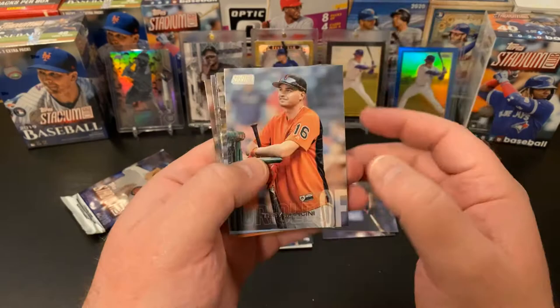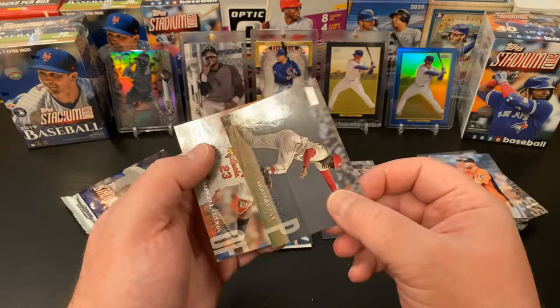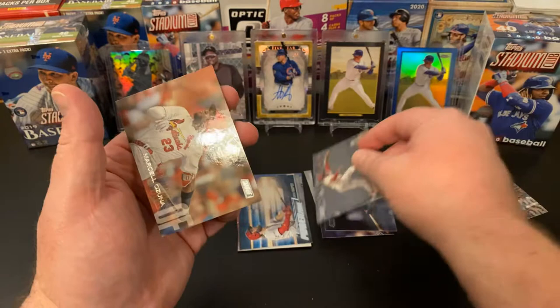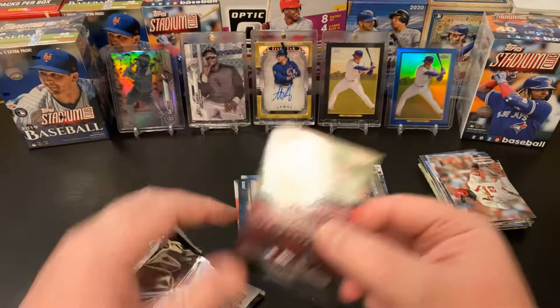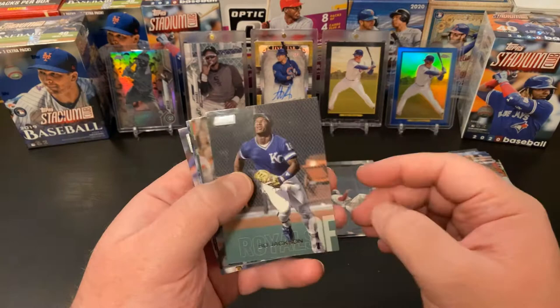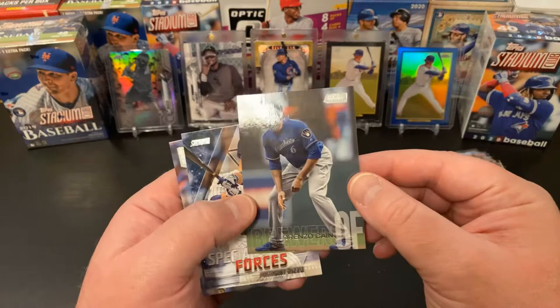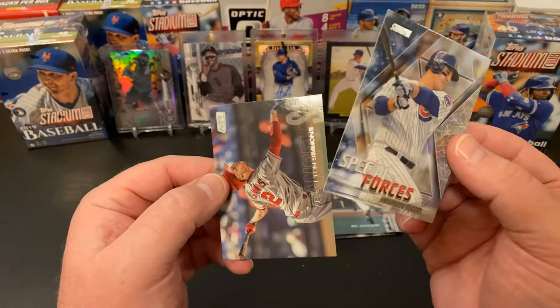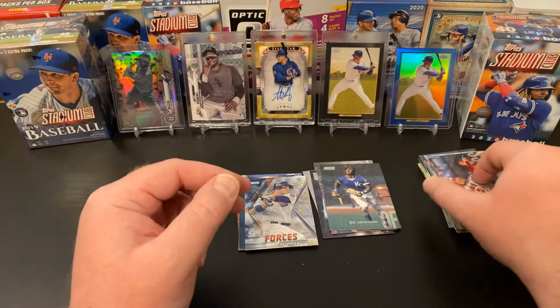We've got Trey Mancini, Elvis Andrus, Joe Mauer, a Bob Gibson legendary player — very nice — and a Marcello Ozuna. Two Cardinals in a row. And our last pack of 2018 Stadium Club: a cool Bo Jackson — I like that card a lot — Yuli Gurriel, Lorenzo Cain, and a special for us — Anthony Rizzo! Anybody who's seen this channel knows that's going to make me a happy guy. Rizzo is my PC collection guy. And Andrelton Simmons.